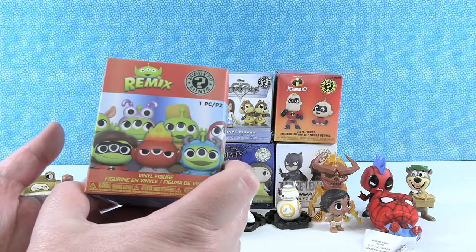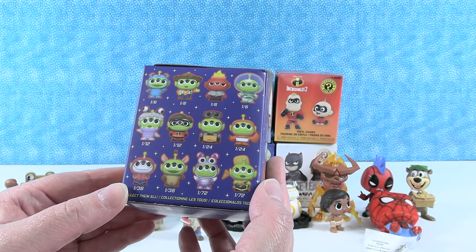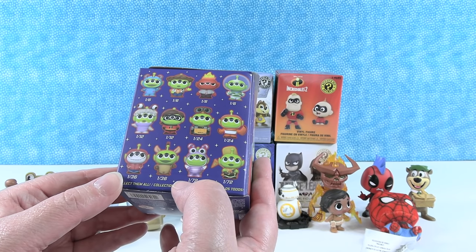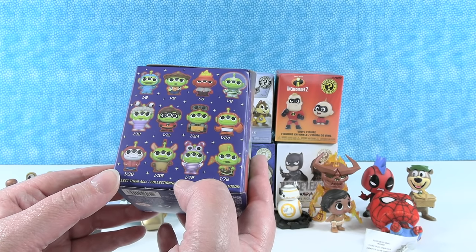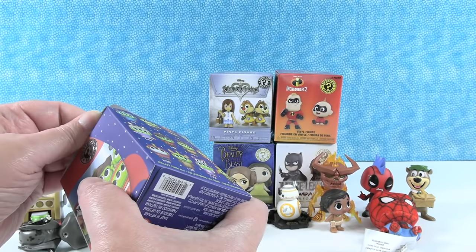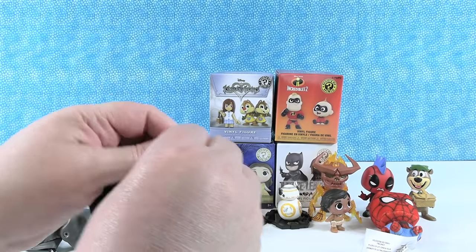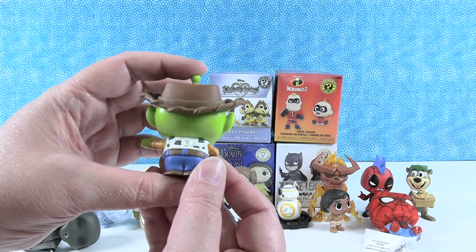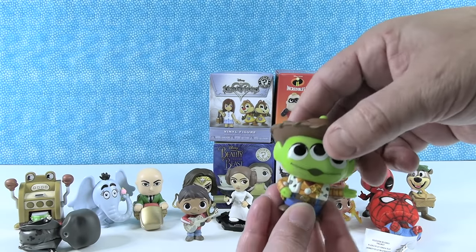Disney Pixar Remix — a vinyl figure. These are the aliens from Toy Story dressed up like Pixar characters. I want to get Flick from A Bug's Life — that's one out of 72. Let's just see who we get. We have Sheriff Woody — a one out of six. So we're staying in the Toy Story world. The alien dressed up like Sheriff Woody even has his own pull tab. Somebody poison the water hole. Put him next to Yogi, please.